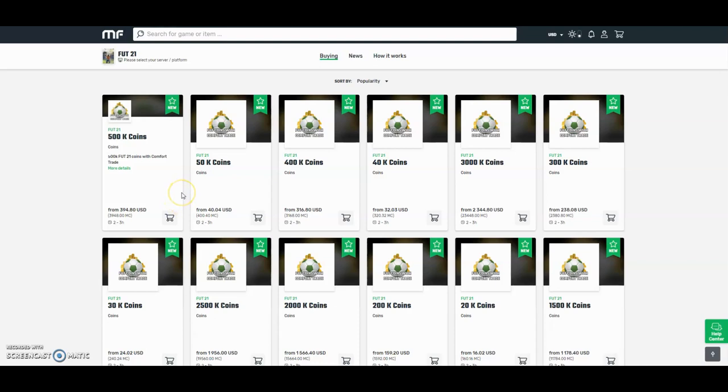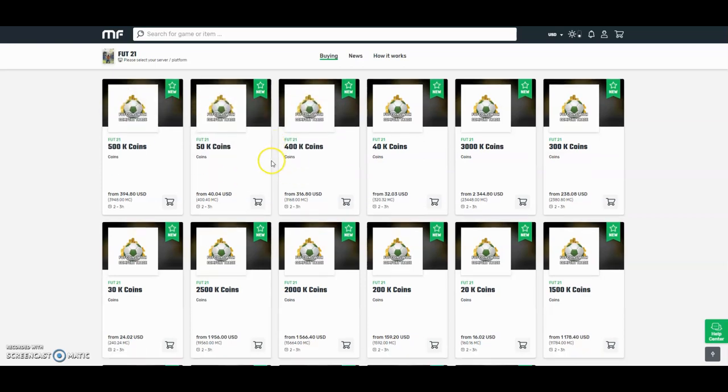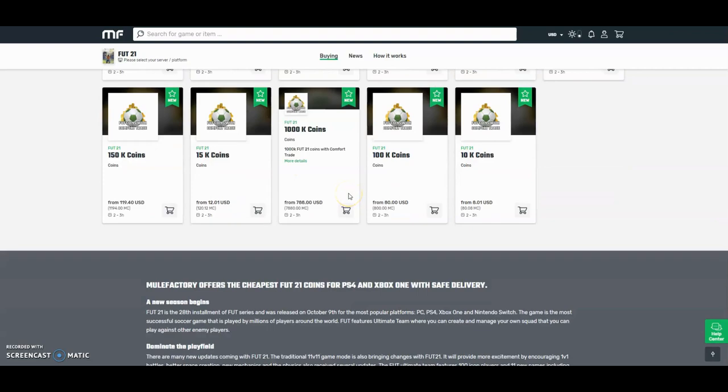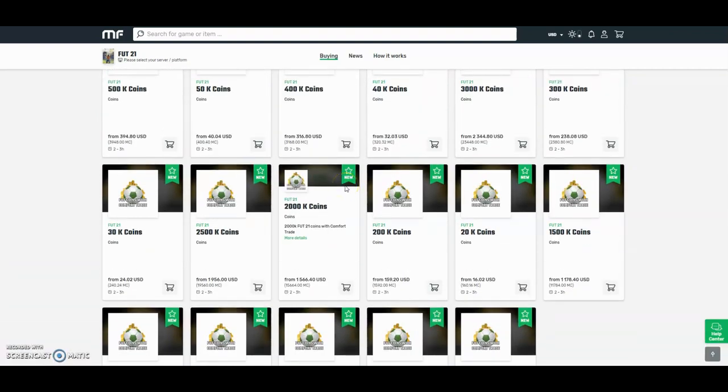Check out MuleFactory.com for the cheapest FIFA 21 coins. They're brand new out now. Prices will change every day due to the fact that FIFA has just came out, so don't take these prices for gospel. But they do the safest comfort trade around - all legit and fast orders. Bear with them at the start because there will be a lot of orders. Use the checkout code OWENFIFA down below to get yourself a discount.